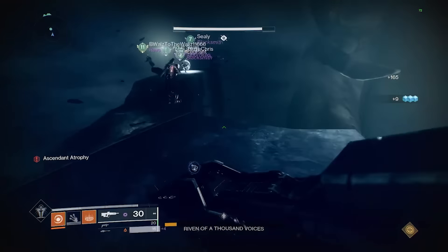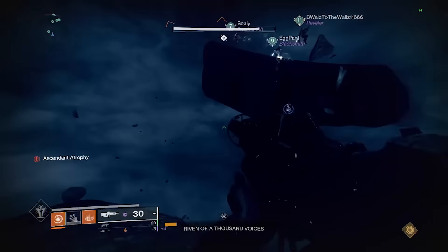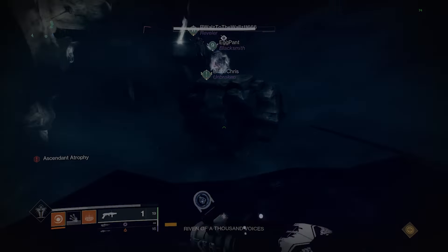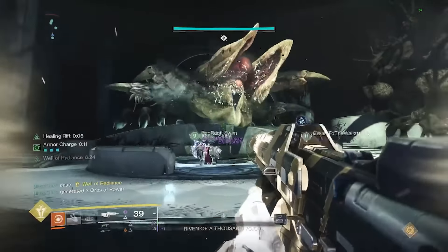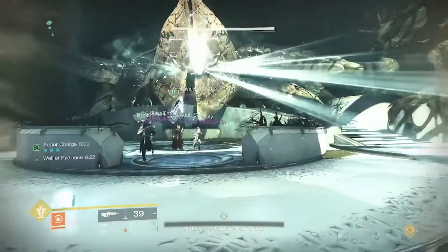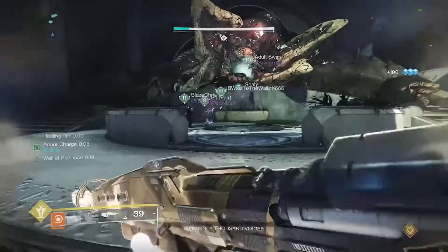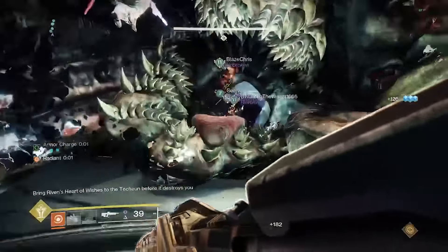If you don't push to final stand, repeat this whole process over again until you finally get her health to the final gate. Final stand is just like when you're cheesing her — carefully jump up the platforms avoiding the phalanxes, get to the orb at the top, teleport back, damage her one last time, then jump inside her mouth and destroy her heart. And that's Riven legit — now you'll be ready come Pantheon if we end up having to do this as intended.